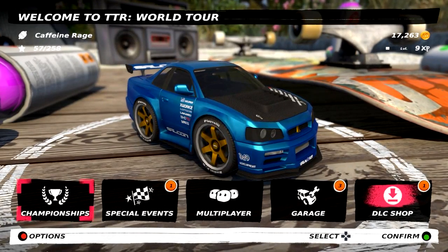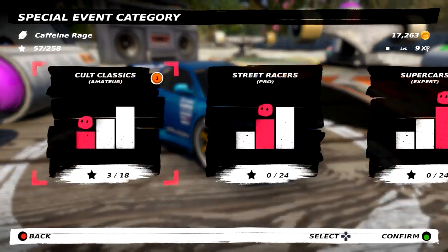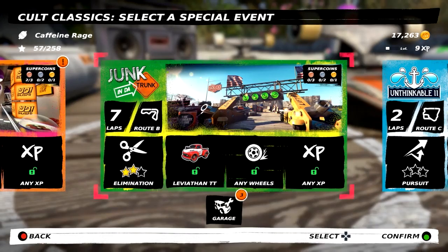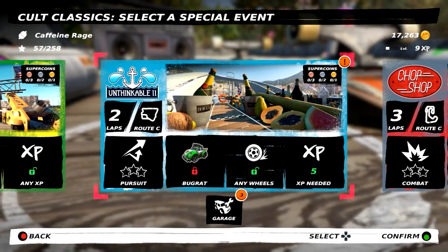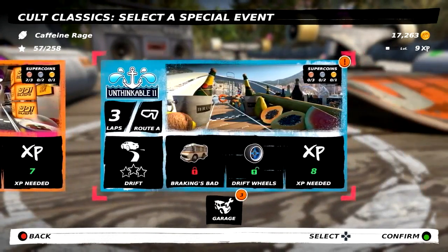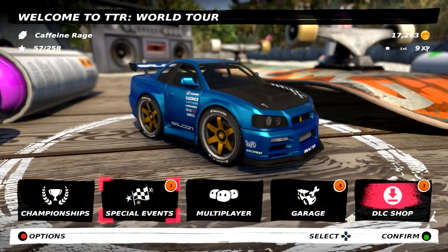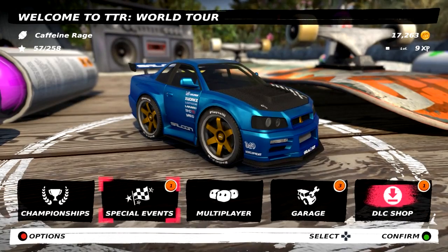Here we are at the main menu of the game and you may notice that there's something missing here. There is a complete lack of custom races. There are these special events which are interesting, but they are locked to a single car with a single track and a single mode. You don't have a way of building a custom race, which is a huge detriment to me because there is not a ton of content here in this game.